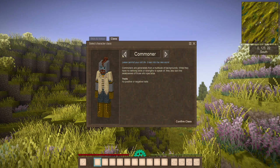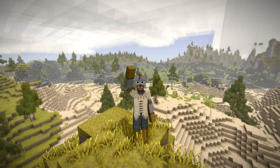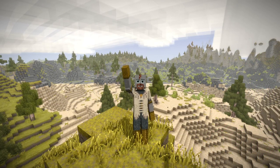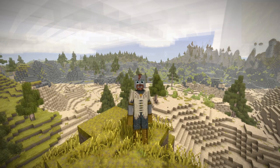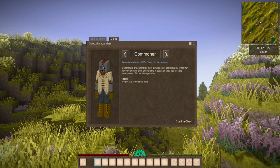Over here, you can see that you have some different class options. The Commoner is the most common, and you have no positive or negative traits or skills. So if you want your regular default setup, this is what you could do. But if you go with some of the other ones, with the default settings, you will have restrictions on what you can and cannot make in some of the special skill sets that these classes offer.